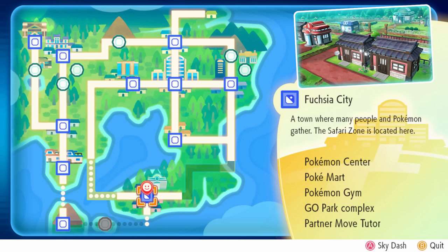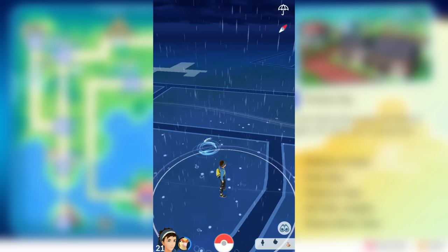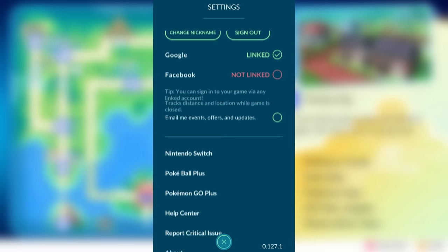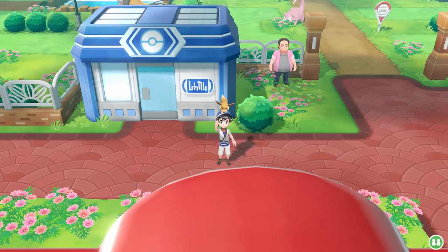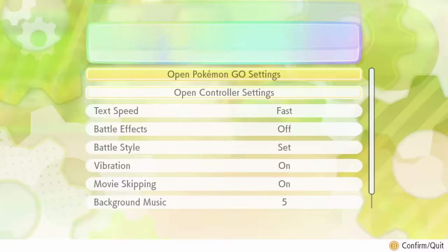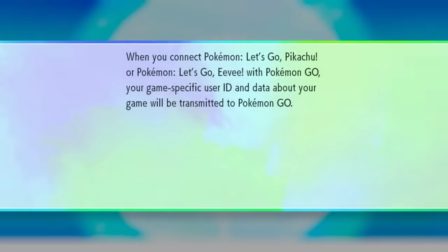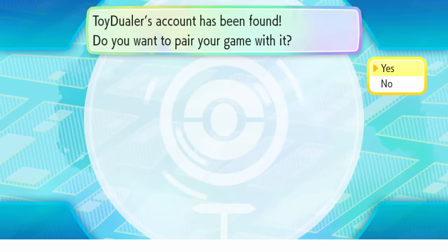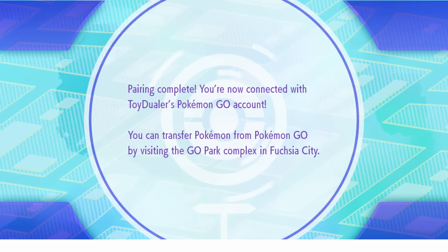The next step is connecting the accounts. On Pokemon Go, open up the game and then hit the Pokeball icon on the bottom screen and hit settings in the top right. Scroll down and you'll see an option called Nintendo Switch, and from there just hit the icon that says Connect to Nintendo Switch. Now back on Pokemon Let's Go, press X to open up the menu, Y to open up options, and then press Open Pokemon Go Settings. Keep pressing A and you'll see a menu that says would you like to pair your game with the Pokemon Go account. Press yes and it'll start searching for the Pokemon Go account, then hit yes once the trainer ID pops up, and then you're paired and connected.